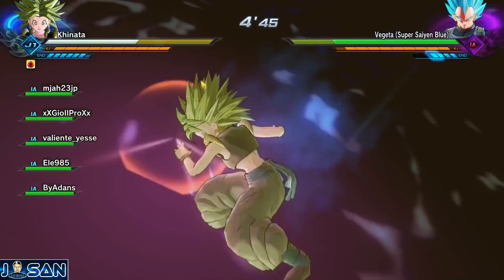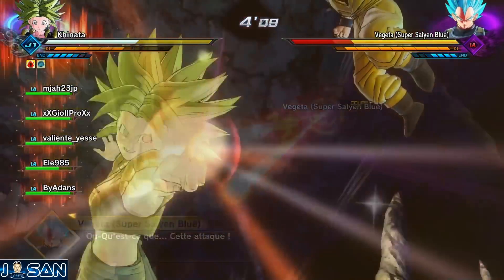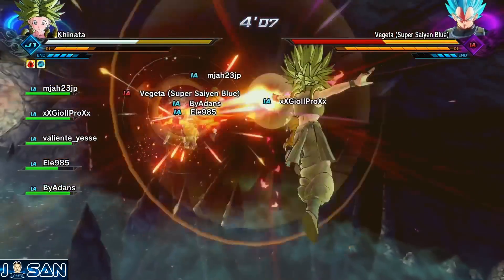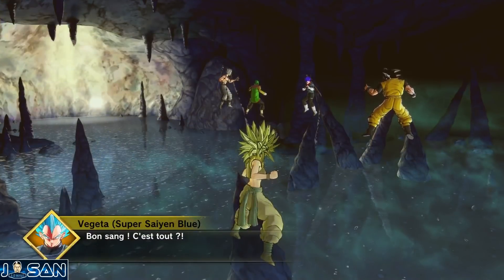En technique, je vous conseille de prendre la méditation pour avoir 10 bulles de ki, ainsi que la technique ultime de Golden Freezer : le rayon mortel de l'empereur. Normalement, comme moi, vous finirez la quête très vite, en moins d'une minute en moyenne.